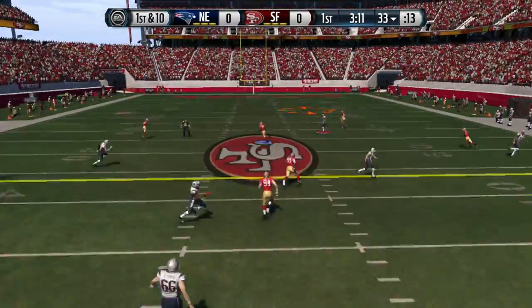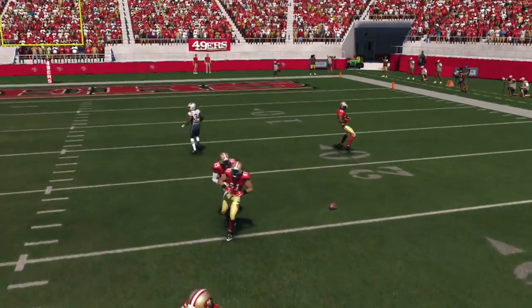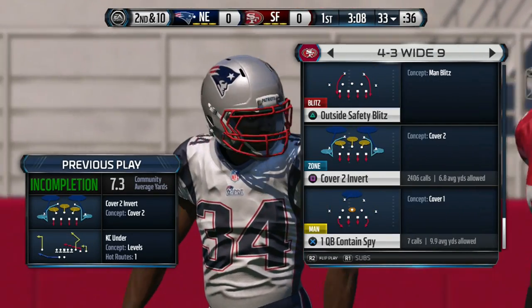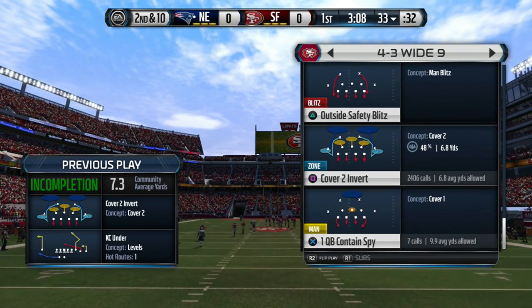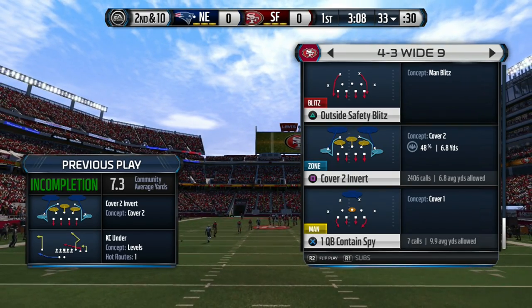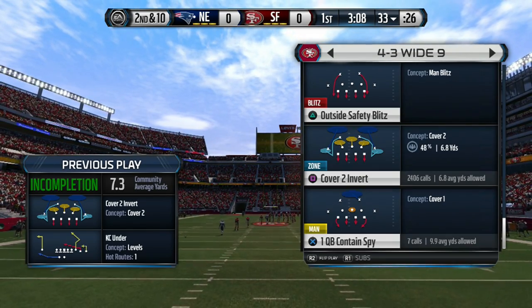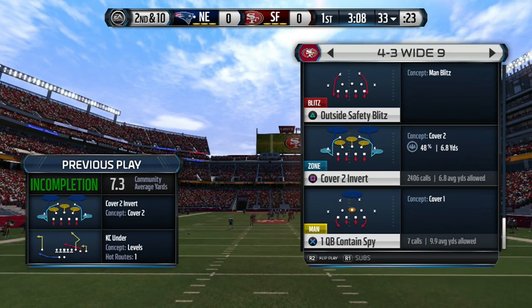I'm locking up the tight end deep threat — that should have been a pick right there but we don't get it. EA does not give us that pick and we have to continue on this defensive series. Here we go coming in cover 2 invert, or I think it's cover 3 sky — there's another play I like to come in but I'll let you guys know as we progress through the game.